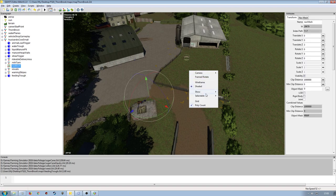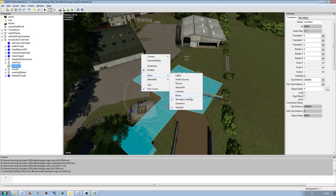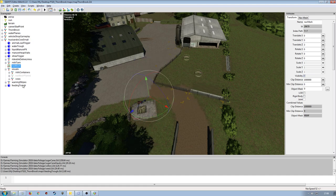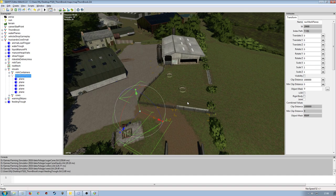Now I need to create a new nav mesh, because if I make this one visible, it's for the original setup and it's not going to be of any use to me anymore. So I need to create a new one. To my knowledge, you cannot create a nav mesh within a map — it has to be done within its own separate I3D.